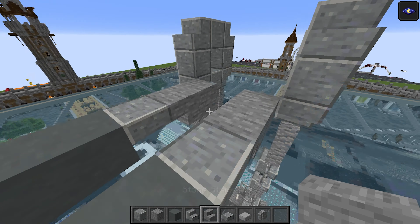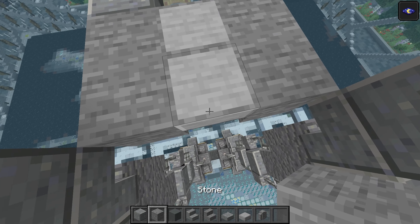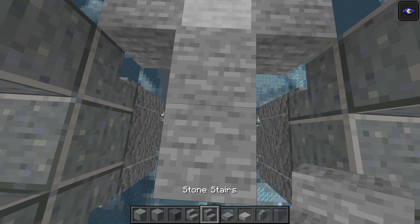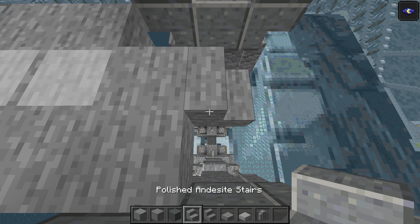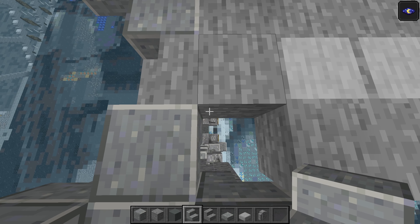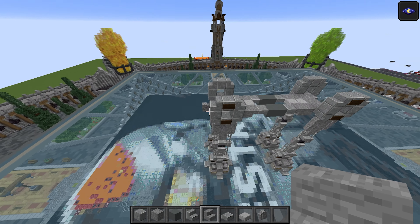So you've got this — two top half smooth stone slabs — and then a stone block goes here with stone stairs. This is going to be stone stairs upside down with a polished one there. And that's going to do it for that layer. Simple as. Let's move on to the next layer up.